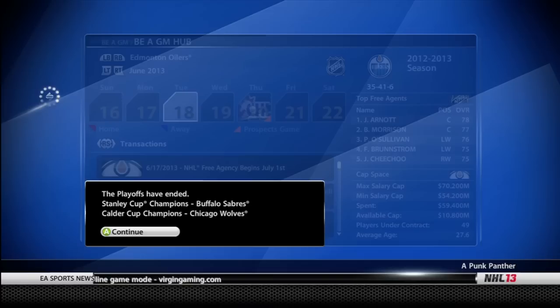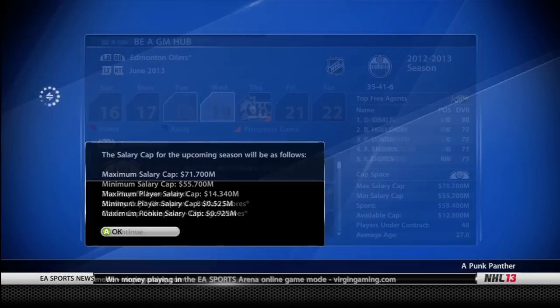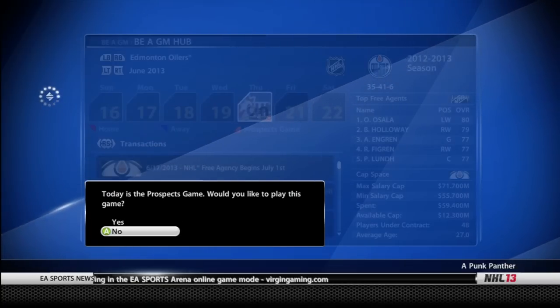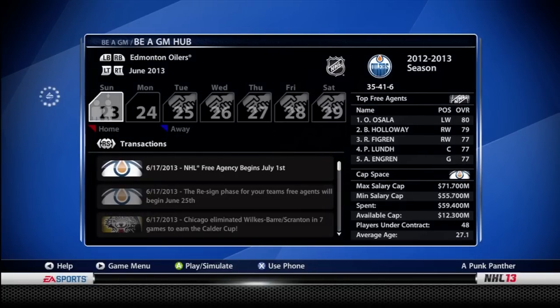The Buffalo Sabres and the Chicago Wolves are the Stanley Cup and Calder Cup champions respectively. Definitely was not going to be my team — we were bottom of the NHL with a 35-40-1-4 record, which isn't terrible. My scout tells me some prospects to look for in the draft, which will be covered in the next episode along with draft and free agent strategies. If you want to learn some specifics, let me know in the comments what you want to learn and give me some feedback. My name is Sam, and I'll talk to you guys later. Peace out.